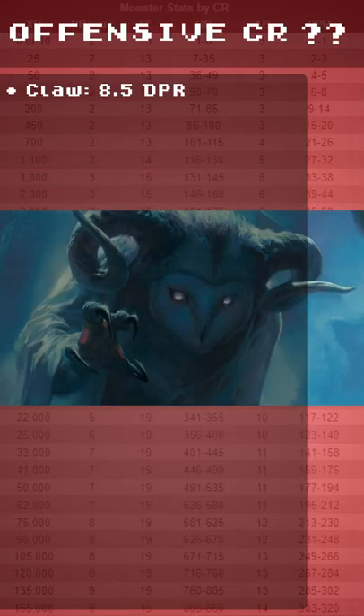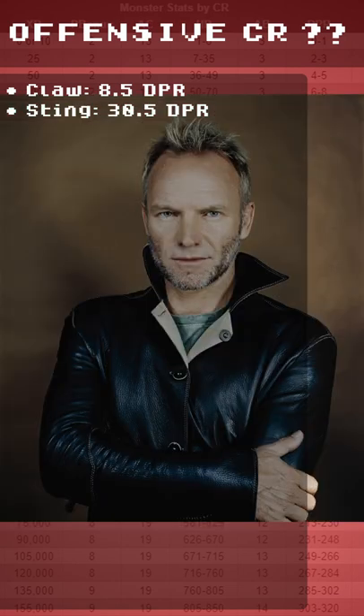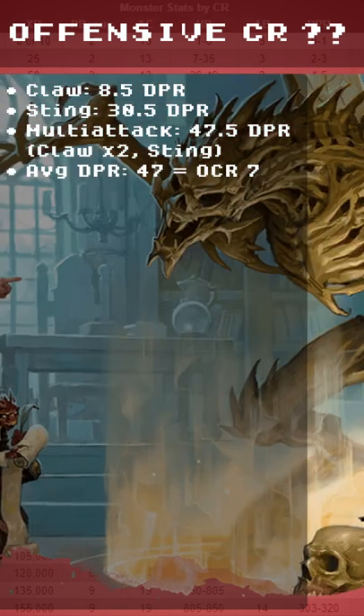The Offensive CR comes from Claw at 8 DPR, Sting at 30 DPR, Multi-Attack at 47 DPR. The average DPR is 47.